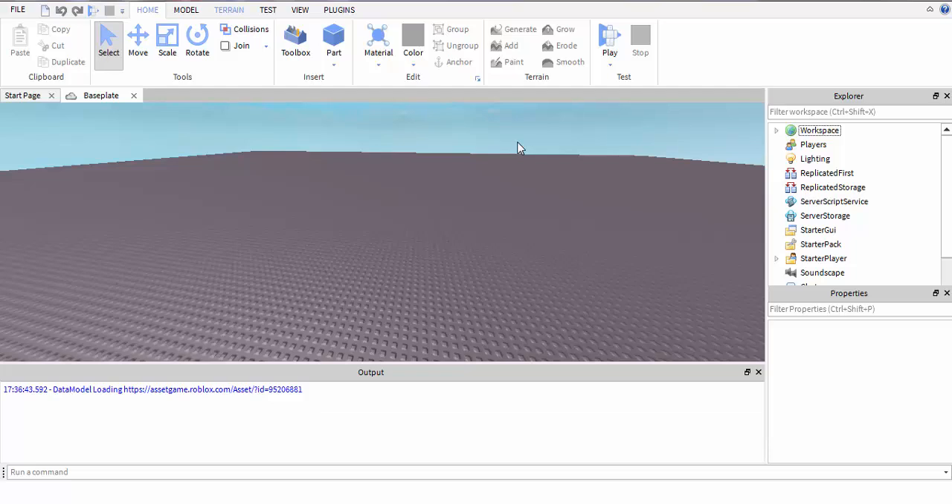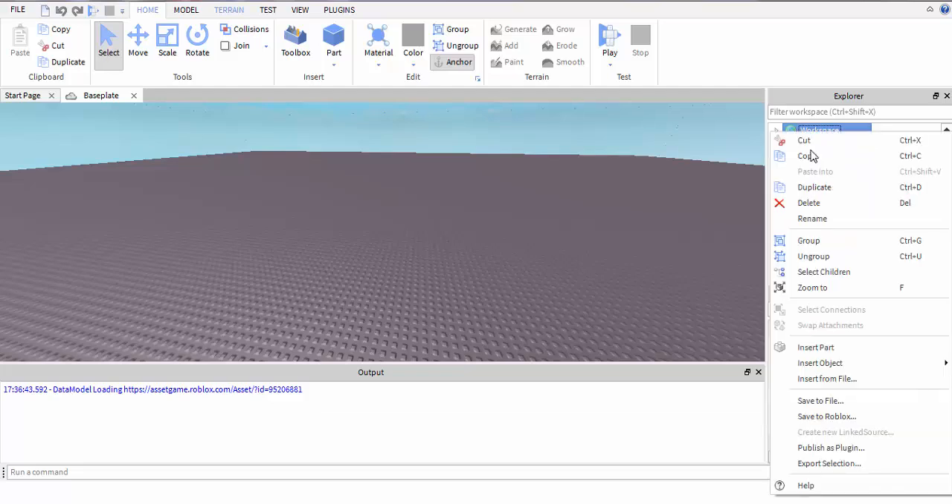What's up, it's windy today. I'm going to show you how to make a level system. So let's do this — first you want to insert a script into the workspace.